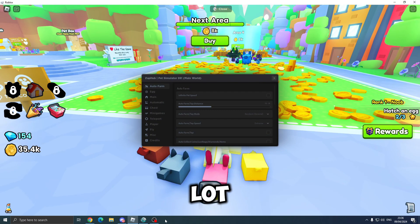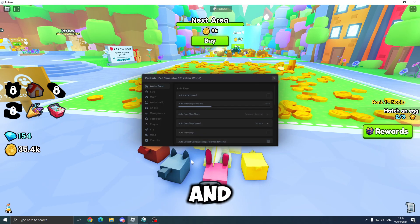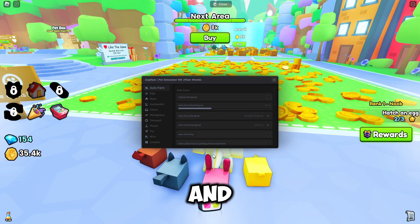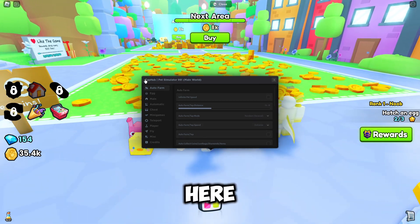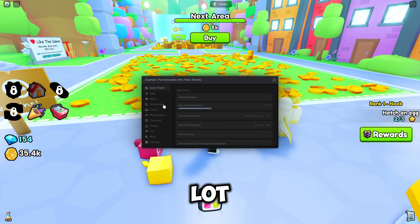A lot of you have been asking what executor I'm using — I'm using Wave. You can check that out at getwavegg and I've also made a video on that. This is the script here, it's called Zap Hub, and we've got a lot of different tabs here.